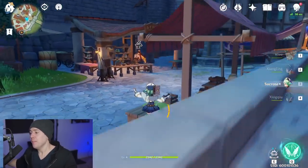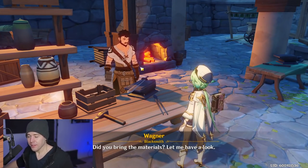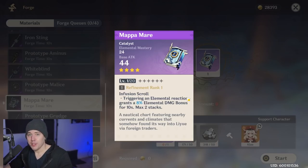The Mappa Mare is a craftable catalyst. The main reason to use it is simply for its elemental mastery substat. It does have a proc that increases elemental damage bonus, which could help Sucrose's swirl damage if you want to build her to do damage herself alongside supporting. If you want to go all in on a damage-dealing Sucrose with crit chance, crit damage, attack percent, and elemental mastery, you can — but for the pure support burst setup, the elemental mastery on this weapon still makes it a solid choice.